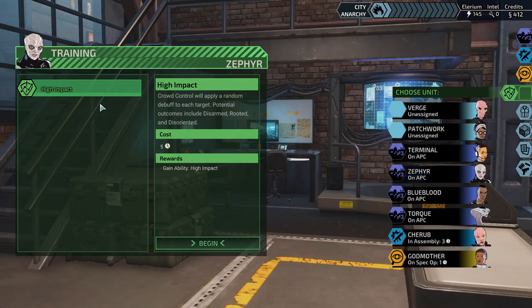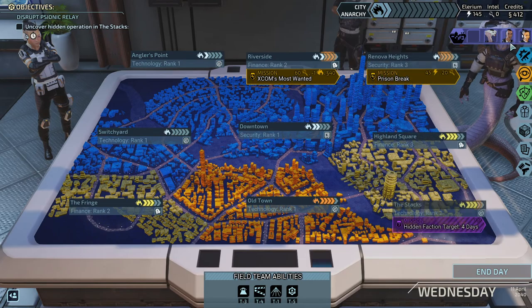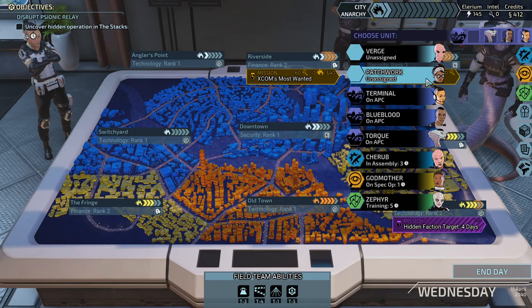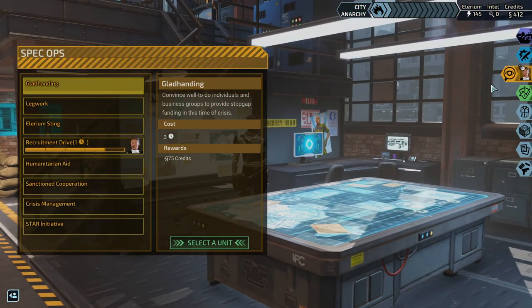I think we're just gonna send Zephyr here to do the high impact, because we can't live without Zephyr. But we need the healer - that's so damn important. The game would be ridiculously hard without the healer. Now I can play it a little risky and just bring Patchwork in instead of Verge. Verge already has max experience, but that's not much of a reason to not bring him. I think I can get away with it.